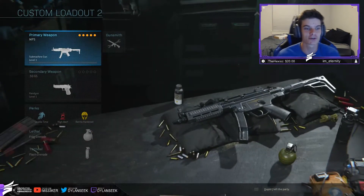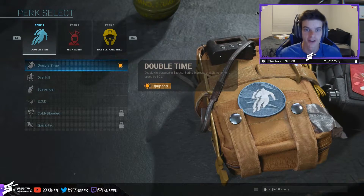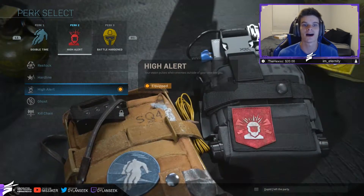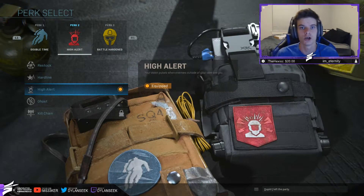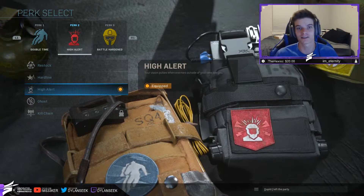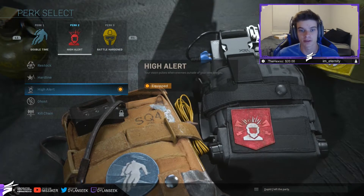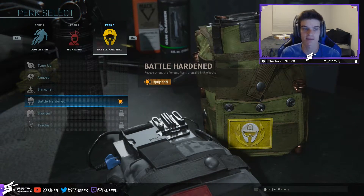For my Rush setups, I'm running Double Time, High Alert, and Battle Hardened. Double Time so you can run faster — it increases your movement speed, crouch movement by 30%, and doubles the duration of your Double Sprint, so you can rush up really quick. Second perk is High Alert — basically like Marksman from Modern Warfare 3, where if an enemy aims at you, your screen highlights and lets you know. In this game there are lots of areas you can't see, so if the highlight comes on, duck and cover. It's especially helpful on maps like Graze and Raid. Perk 3 is Battle Hardened, which is essentially Tac Mask — lots of flashes in this game, so having that is very helpful.